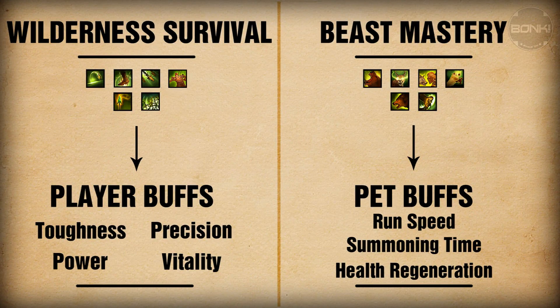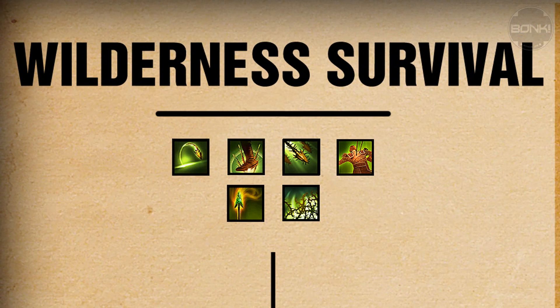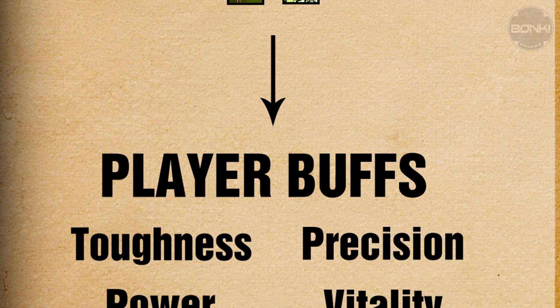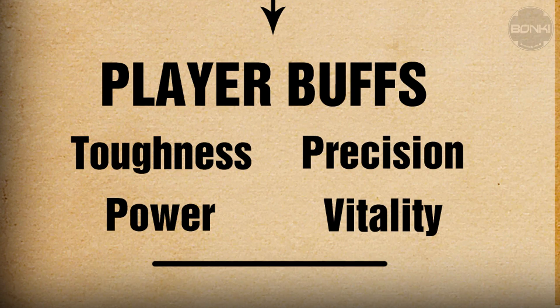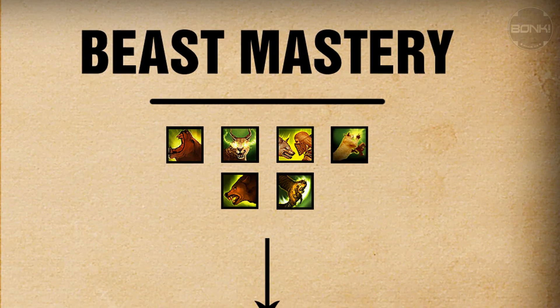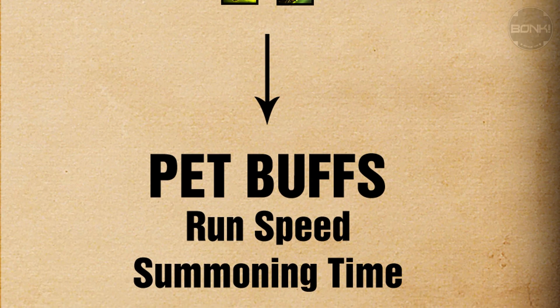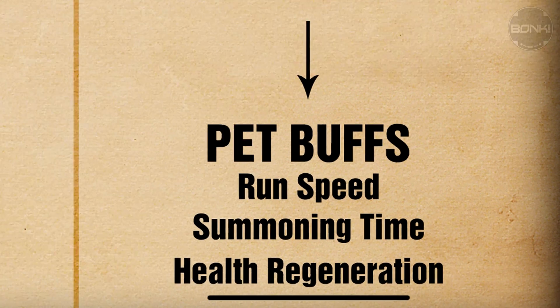The Ranger has two trait lines called Wilderness Survival and Beast Mastery, and also trait lines for each of the weapons they can use. The Wilderness Survival trait line focuses on general buffs of the character, such as buffs to Power, Precision, Toughness, and Vitality. The Beast Mastery trait line focuses on buffing the pet of the Ranger, such as increasing the run speed of the pet, summoning the pet faster, or even buffing a specific family of pets.